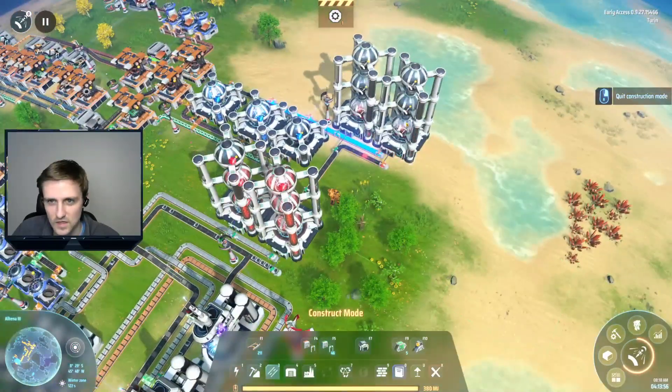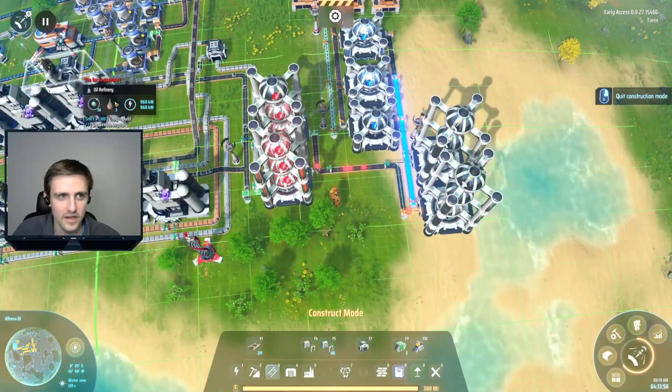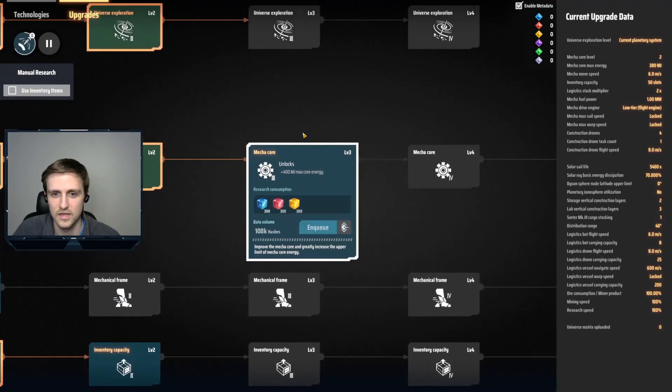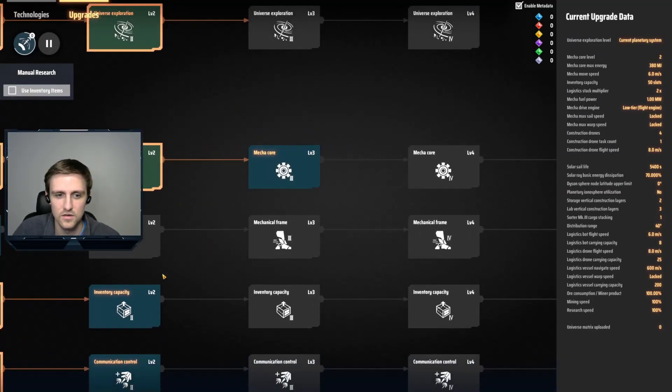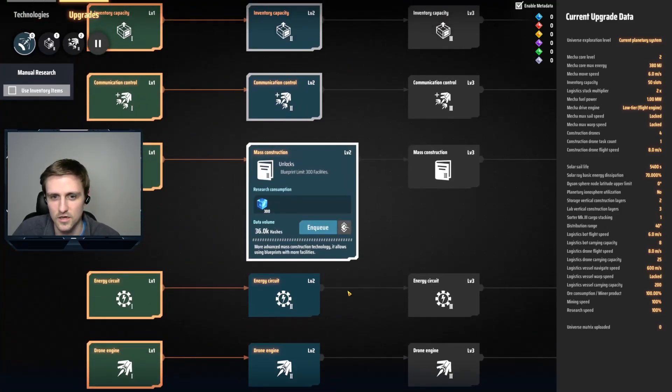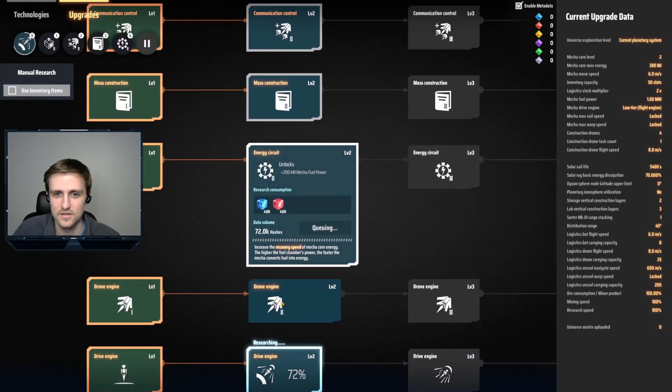We're doing okay on power too - nice! I don't think we're making quite enough graphite but we're definitely making more hydrogen than we were before. We have almost way too much hydrogen. We actually see a little bit of graphite sitting on the belt now which is good news for us. These aren't working full speed by any stretch of the imagination, but hopefully they will be soon.